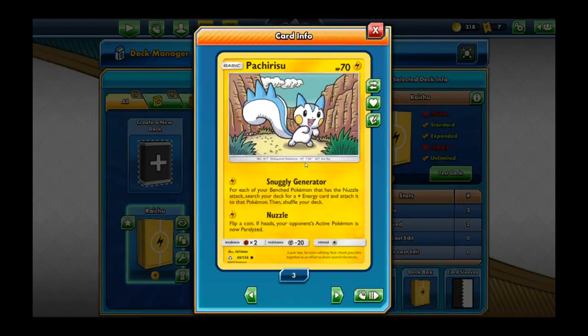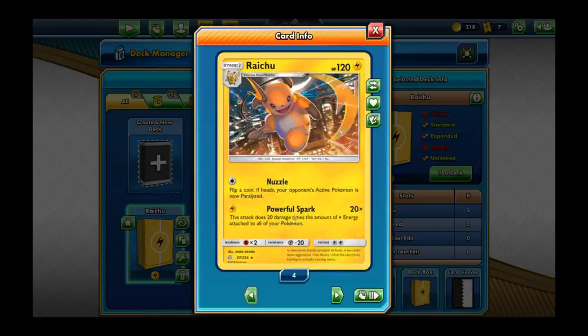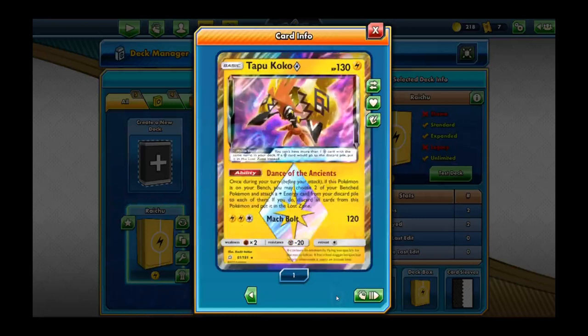That's where the damaging effect is going to come in for your Raichu. You want to have him out as your active Pokemon to draw out all the electric energy in your deck. You don't want everything attached to Raichu because you don't want to lose everything — you only need one electric energy attached to him to get everything set off.